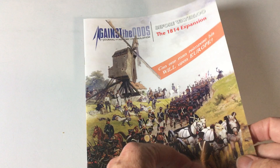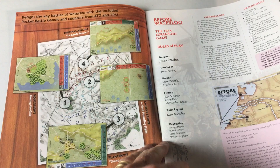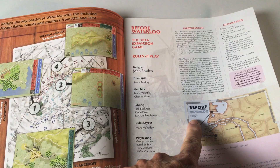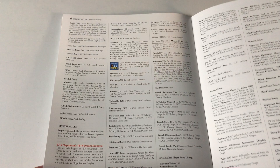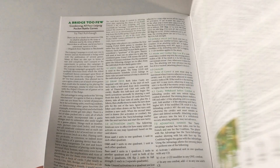Now we're looking at the expansion that came with this. It's for 1814, and this looks like it's just specifically the rules. They're calling this 'Before Waterloo.' You've got information here — a lot of it's probably similar to what the original game is — and you've got your setup. So maybe you can do some interesting things with that.